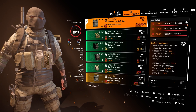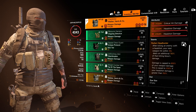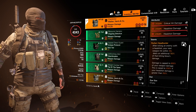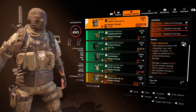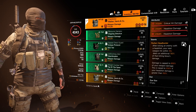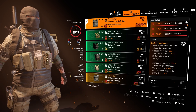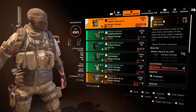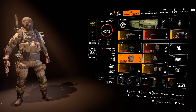The chest comes with the Perfect Headhunter talent. After you kill an enemy with a headshot, your next weapon hit within 30 seconds deals an additional 150% of that killing blow's damage. Damage is capped to 800% of your weapon damage, raised to 1,250% if your headshot damage is greater than 150%. You don't need to run Perfect Headhunter — regular Headhunter works too — but you will want to run the Walker chest piece in this slot.